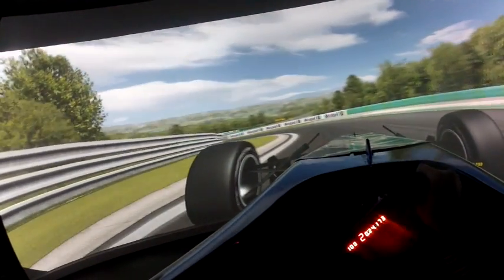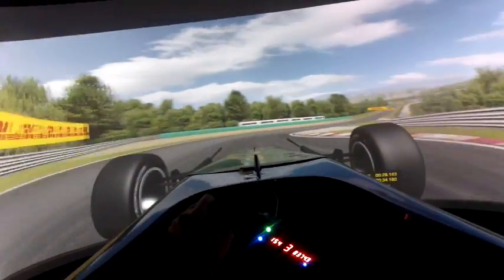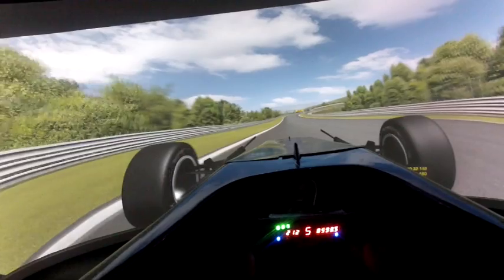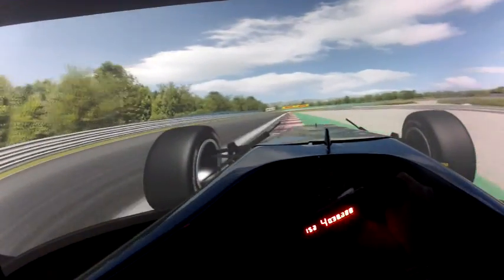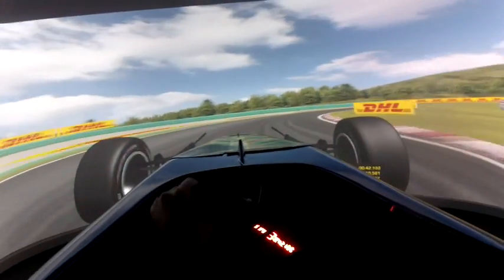Another overtaking opportunity should the car in front make a mistake at Turn 1. Now it's uphill to the fast Turn 4. Blind entry here and very important to be as committed as possible on a fast lap. Use all the exit and then down to third gear.